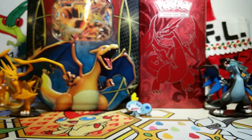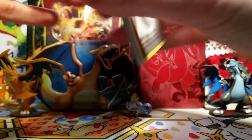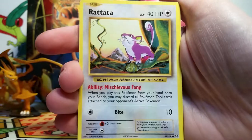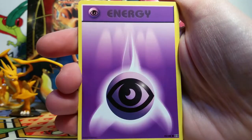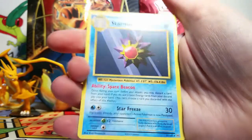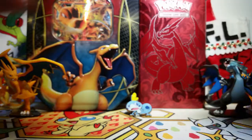Maybe that means good luck. I would love to get a full art in Evolutions — even though I give Evolutions all sorts of crap, I do love the full arts. So here we go: we've got a Double Colorless Energy — great way to start — Super Potion, Charmeleon, Diglett, Rattata, Charmander, a Psychic Energy, Pikachu, a Magikarp Reverse, and our rare is a Starmie non-holo. So nothing sparkly in Evolutions, but of course I don't ever expect that.